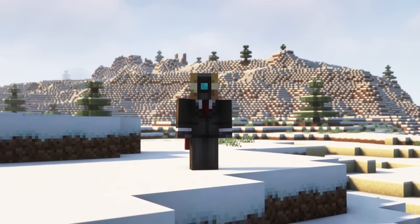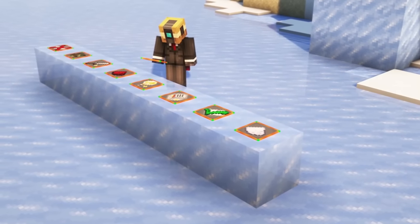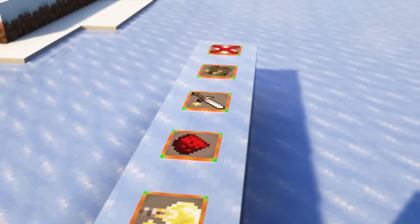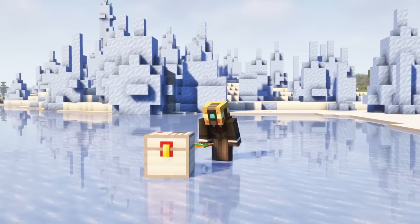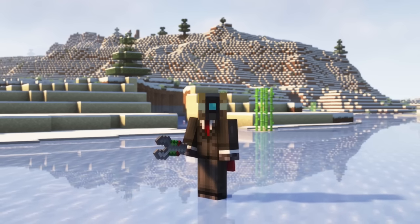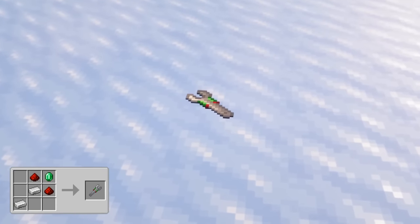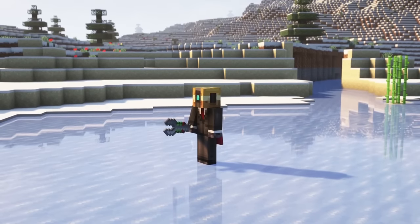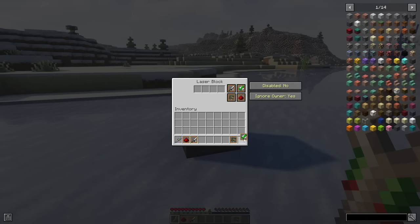Before showing you all of the blocks and their functions, I will quickly explain the modules. These items are really important in this mod, because you can configure many of the blocks with them and alter their functions. In order to apply them on a block, sneak and right-click with them in your hand on the block. You can remove modules using the Universal Block Modifier, which is one of the most important tools in Security Craft, as it is used to customize various blocks. Right-click a block with the item to open the customization interface, where you can insert and extract modules.